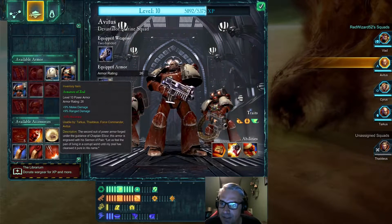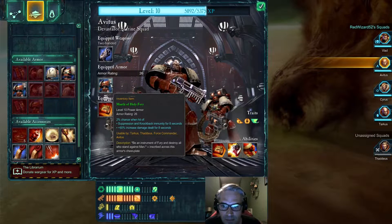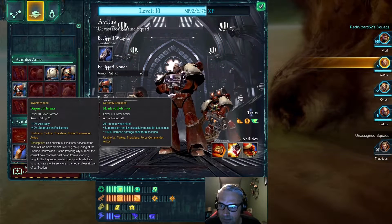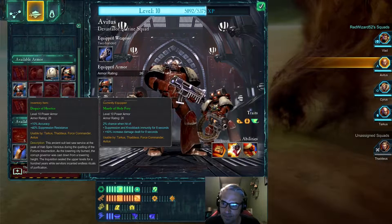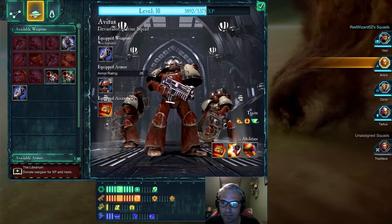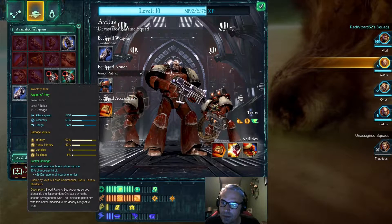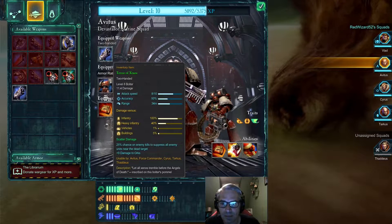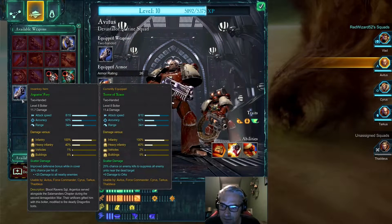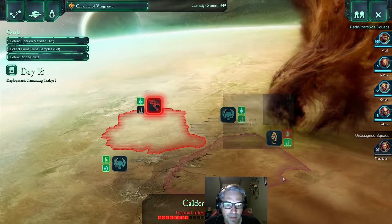Avitus will use the sword of armor — level 10 Mantle of Holy Fury, which increases damage for 8 seconds. For weapons, I think this is the best weapon we have right now — Terror of Xenos, or Argentus's Fury. I don't really use cover all that much. Okay, we're good. Let's do this.